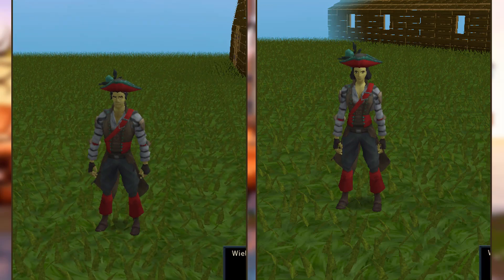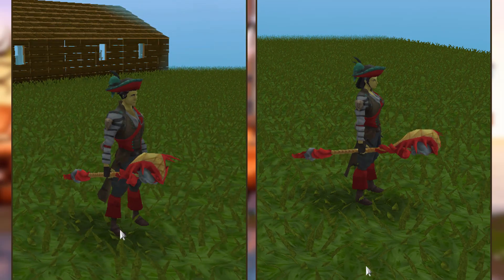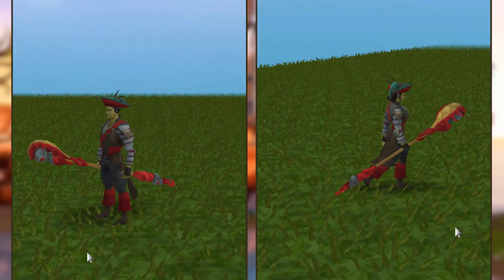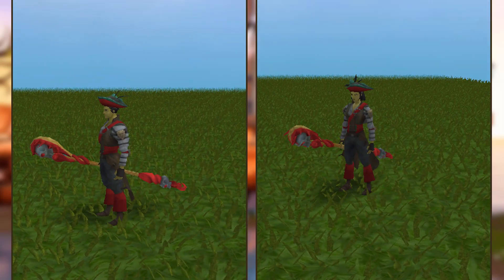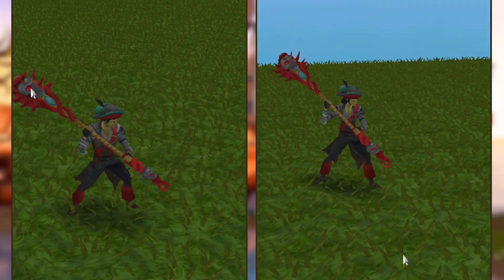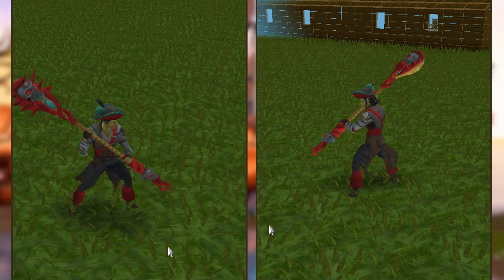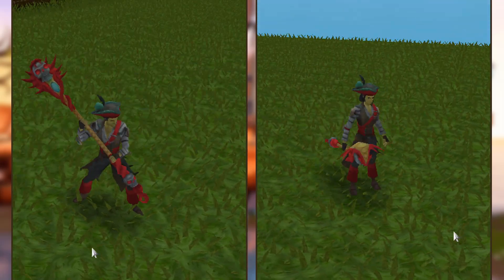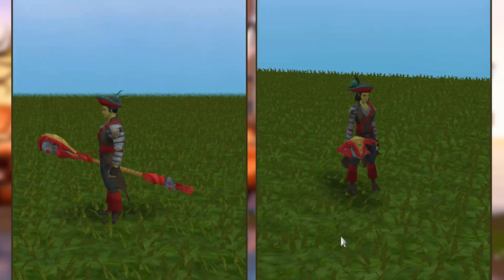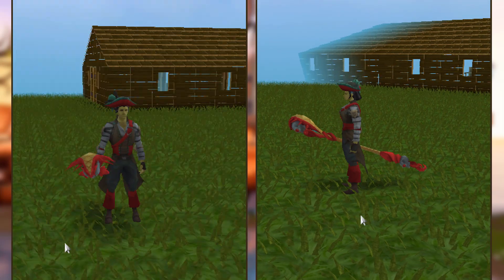Let's look at the weapons. Starting off with the staff — not bad. Here's the combat stance. All the red areas, except for the eyes, are where you can change the colors on the weapon. That is the staff — very nice. Sorry for the lag, I have a really bad connection right now.